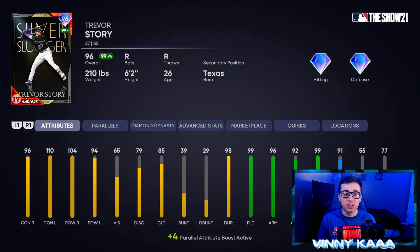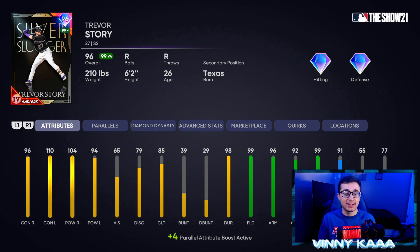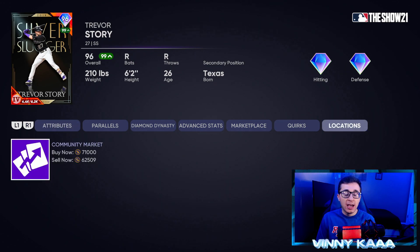Coming in at number 7 is the 96 Silver Slugger Trevor Story, one of my favorite cards all year. I had him all the way up to parallel 4 as my starting shortstop for over a month. He's definitely the best defensive shortstop in the game: 99 fielding, 96 arm, 92 arm accuracy, 99 reaction time, with 91 speed and 55 steal. At the plate, still has one of the best swings for a shortstop — 96 contact against righties, 110 against lefties, 104 power against righties, 94 against lefties. He's still a little expensive at 70k on the market.